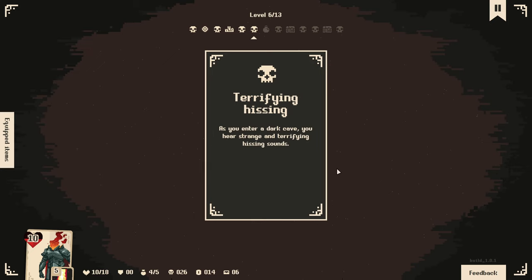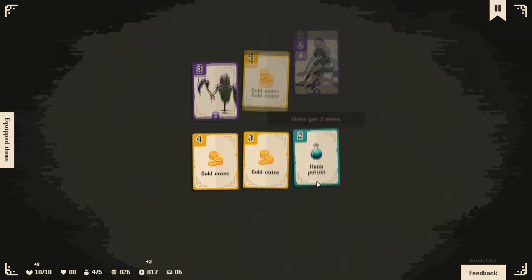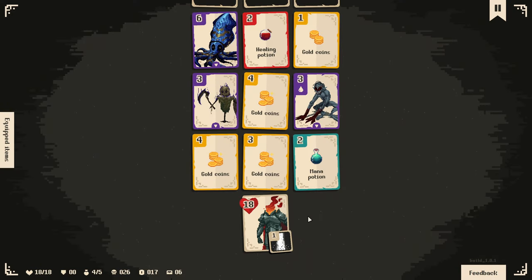Terrifying hissing - as you enter a dark cave, you hear strange and terrifying hissing sounds. As you approach the source of the noise, you come face to face with a gigantic snake. You have no choice - it's time to attack. The snake says 'die'.